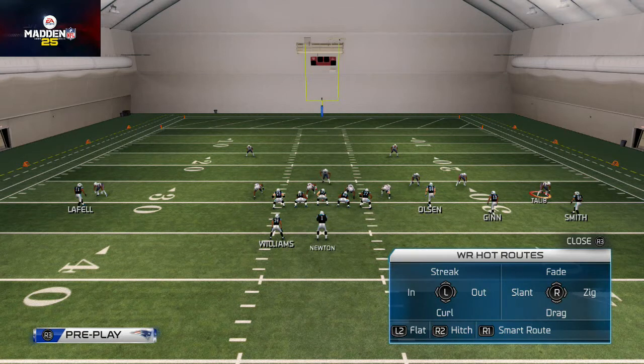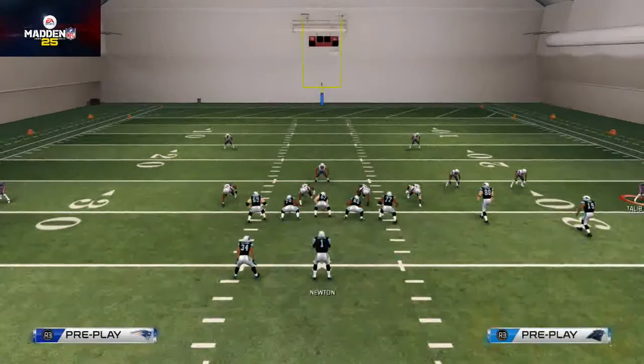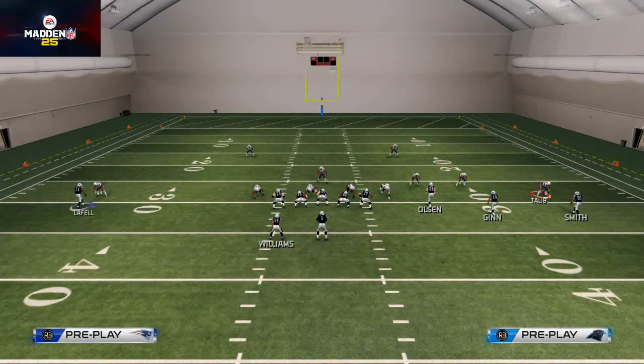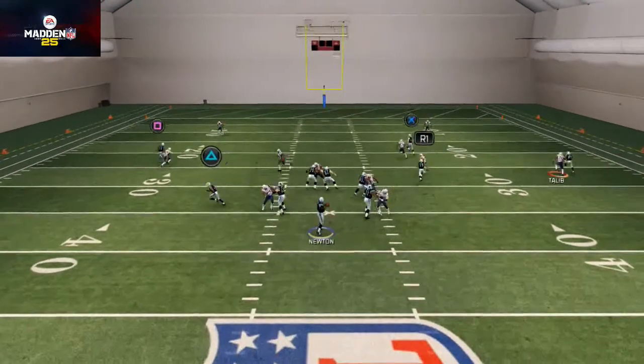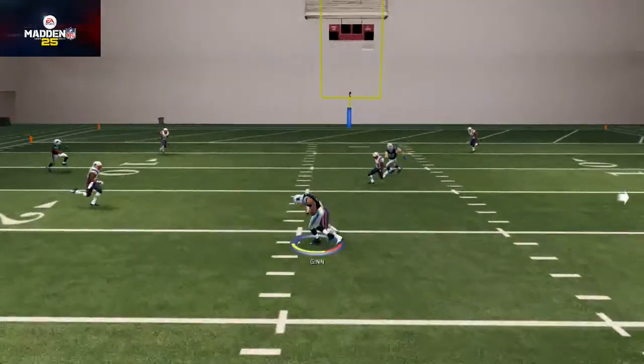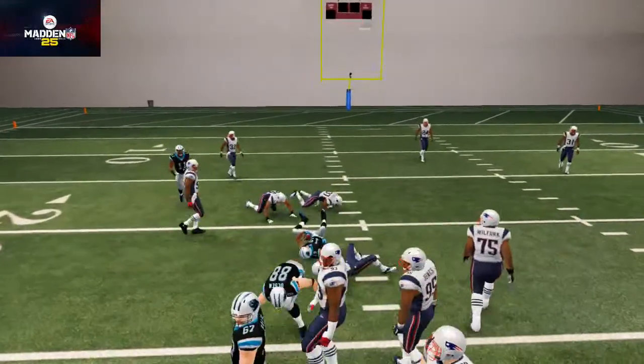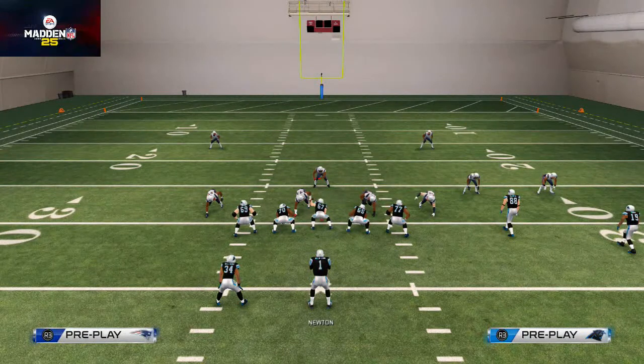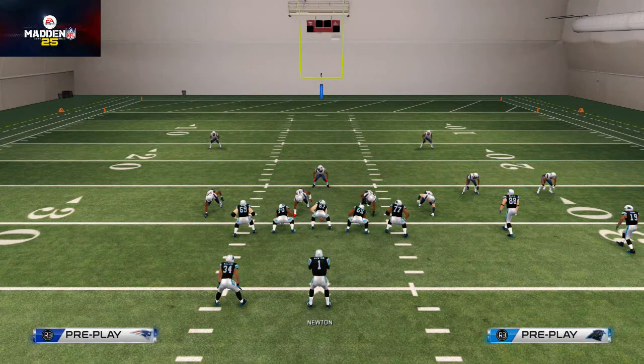To put him on a slant, just flick that right analog stick inside. Now you see Ted Ginn has been placed on that slant route. Using the tip from last week, hit Circle on PS4 to select Ted Ginn, hit left on the D-pad to motion him in two steps, and you'll see how you're now beating man coverage by combining the ability to motion receivers and hot route receivers — opening up a lot of opportunities for your offense.